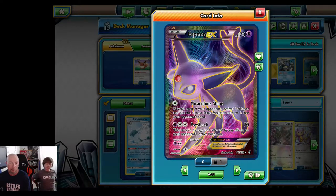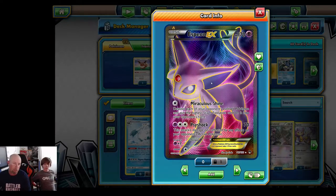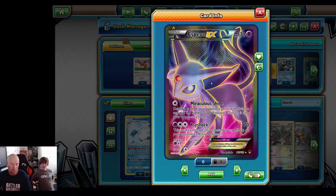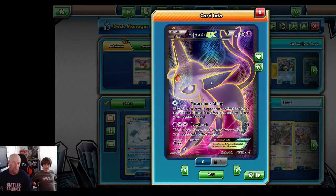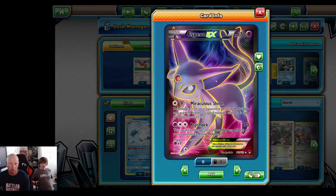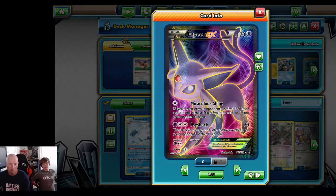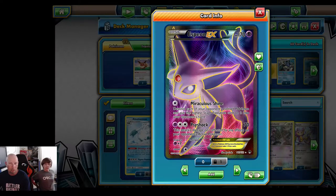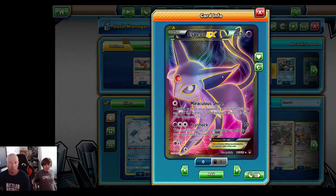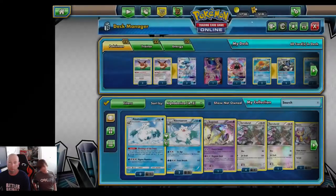We don't want to put Espeon on the bench right away — we want to go from hand to bench, attach a water energy, put him up in the active, and take the knockout. We don't want to leave him on the bench because he's squishy at 170 HP. He does only have one retreat, so if he gets pulled up in the active and they don't one-shot him, we can get him to safety.